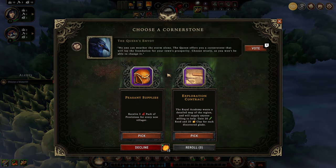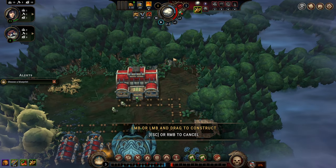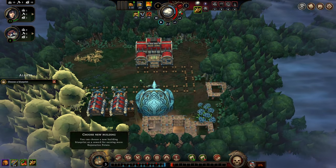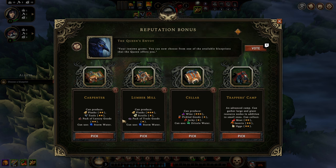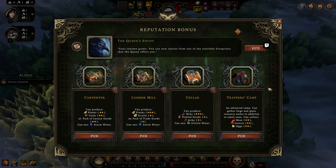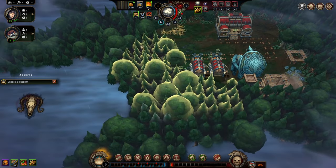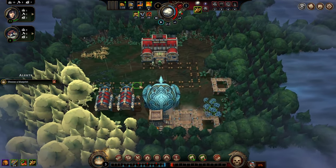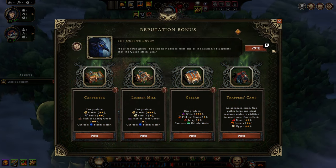Our first Cornerstone arrives: Peasant Supplies. Peasant Supplies is just amazing. Exploration Contract is also good, but Peasant Supplies allows us to play with trade routes so decently as we will just receive provisions for every new person in town. That's one of my favorite Cornerstones to get. We have a wealth of selection here. I am very much inclined to pick up the Carpenter because planks, tools, and luxury goods are really excellent. But since we have a Trapper's Camp on the selection line, I don't — if I find on the next glade something that requires this camp, I'd be really inclined to pick it up as these are really powerful.